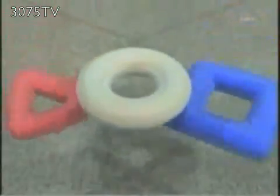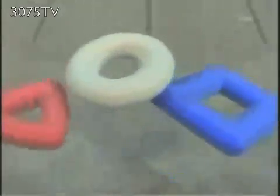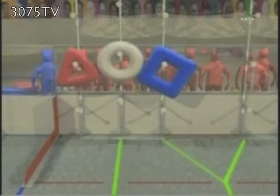Robots play Logo Motion with inflated tubes shaped as elements of the FIRST logo. The objective is to place the shapes on the scoring rack to create the logo. Robots can use their cameras to follow lines on the floor or to track the vision targets placed on each scoring rack, allowing them to target scoring locations from almost anywhere on the field.